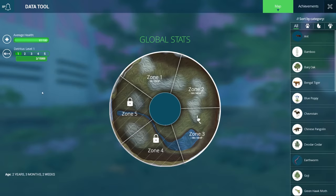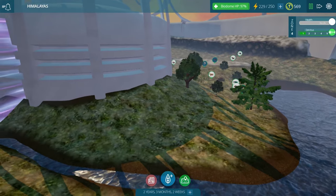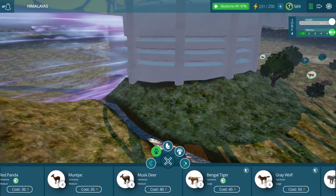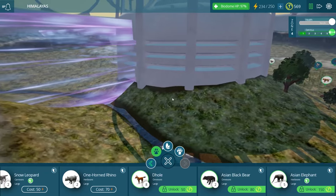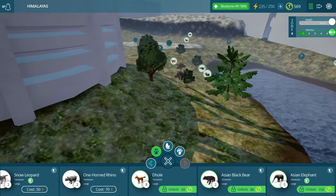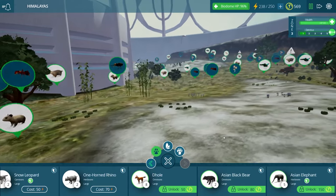We have two more zones to unlock in the Himalayas, which is quite interesting. We're getting pretty close to unlocking the entire place, and then we'll have this huge biome to explore. It's going to take ages to go through each and every zone. Over here, what can we place? We have so many large creatures to add in now, like the elephants, and I think there's even a bear we can unlock. The doles too. So we have doles, Asian black bears, and Asian elephants. We could probably just spread them out between zones four and five.